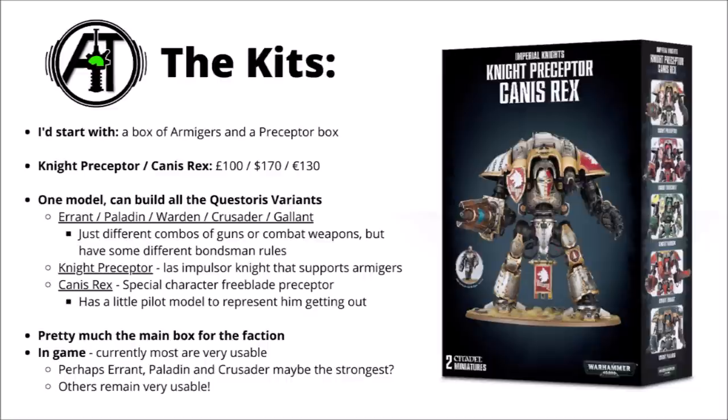Overall it's quite a solid kit with a ton of options — arguably the core box for the faction. In game it's very rare that you wouldn't want to use at least one Questoris knight in a list. Currently perhaps the best are the Errant with the big Melta and Advance and Charge for the Armigers, the Paladin with its Battle Cannon and big re-rolls, and the Crusader, which can be very good with some stacked shooting buffs applied to it.